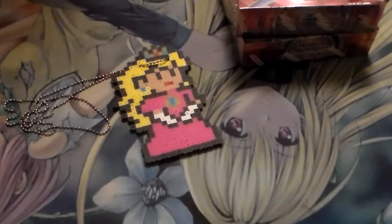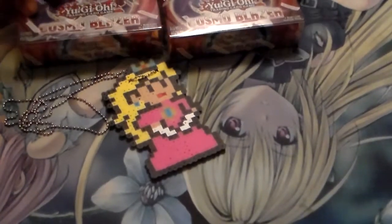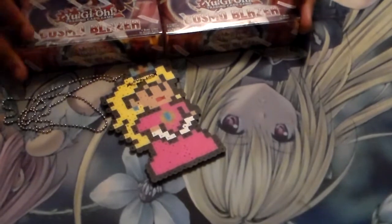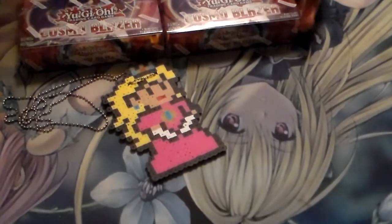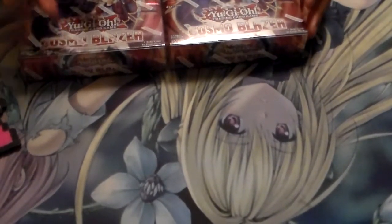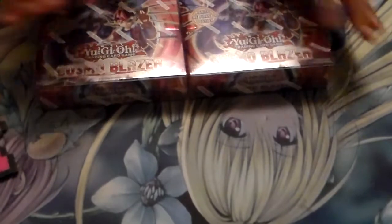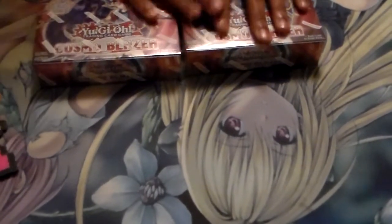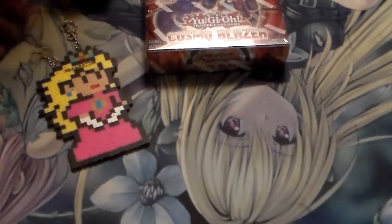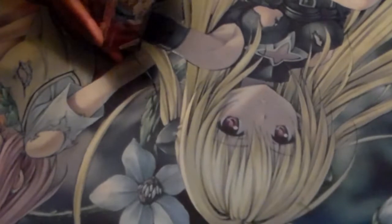Hey, what's up YouTube, Antony Yami here with another video for you guys. I purchased today two Cosmo Blazer boxes. I know a lot of people were asking me — if I pull a certain card, just save it for them or whatever. I have no idea what I want out of the set besides the ghost rare, the number cards, and maybe some other cards. I also have my little peach icon right here, kind of like my good luck charm.